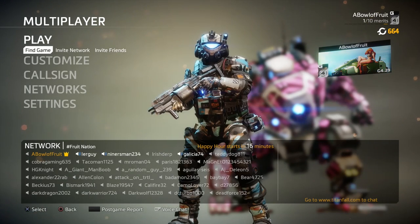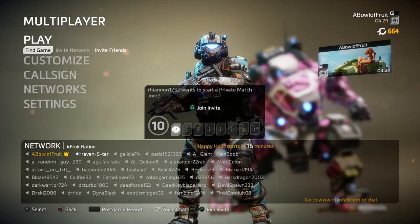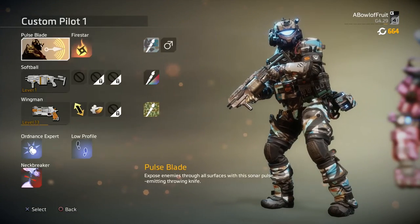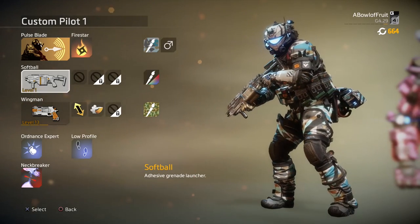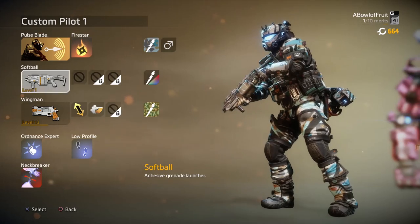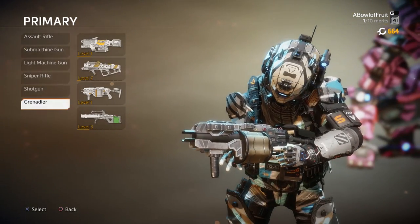Hi-de-ho everyone, my name is Mr. Fruit and welcome back to Titanfall 2. In today's video we have an exciting revelation on our hands — not really a revelation I guess, because I haven't tried it yet, so I'm not sure if it's good or not. We're gonna be using the Softball, an adhesive grenade launcher. I should preface here: never used it — one of the very few guns in Titanfall I haven't touched.